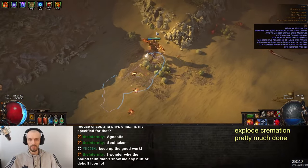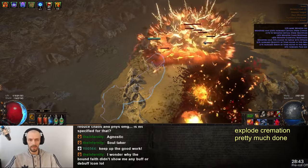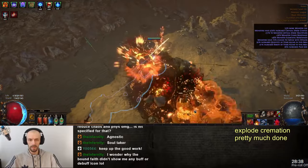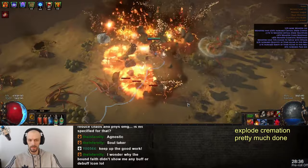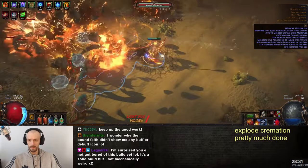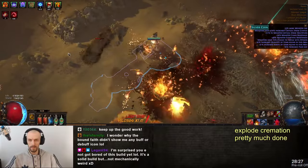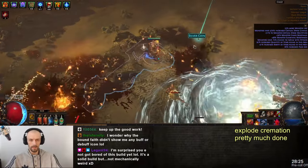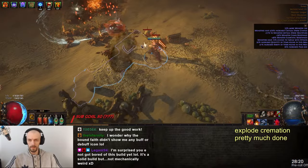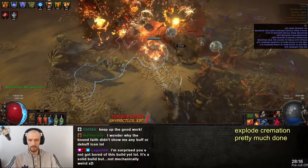Another weird thing is that the corpse explosion from cremation is not a spell, so anything that increases spell damage or spell crit chance is not going to work. You need to scale it in a different way. The global crit chance and global crit multiplier work, but you don't benefit from spell damage. I assume enemies are also unable to suppress that damage.